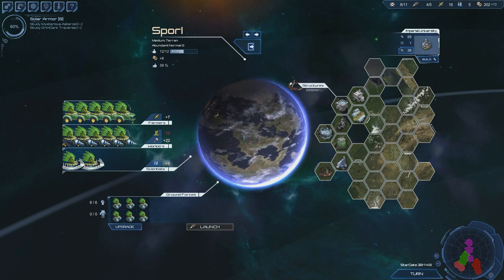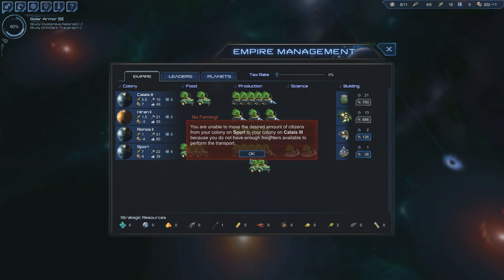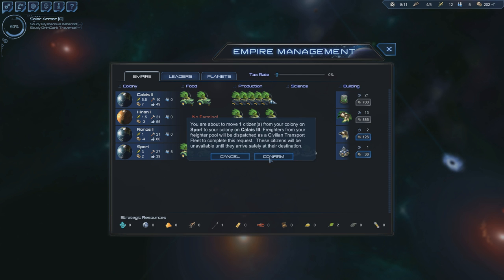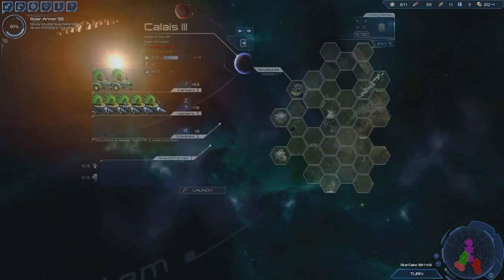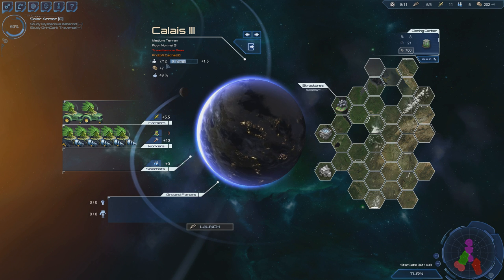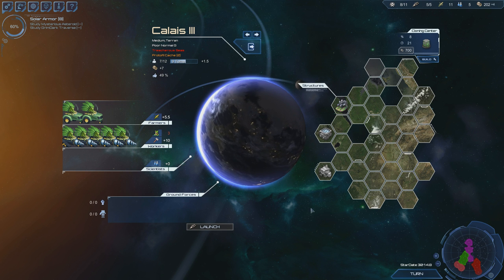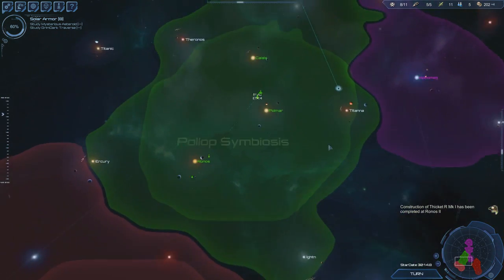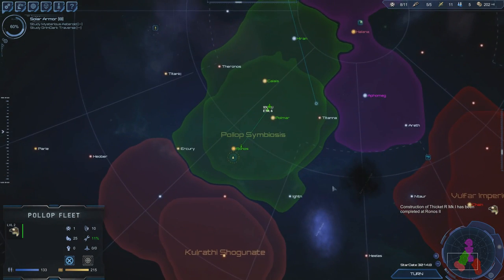I don't really want to focus all on that though — I want to keep sending guys out to other planets. We don't have enough dudes — whoopsies. That one place is making 7 monies per turn! Food surplus is 6 — that's what it is. This is the one I really want popping out people.